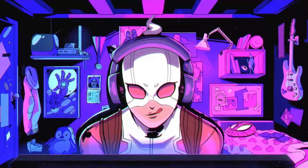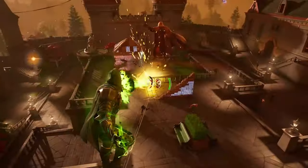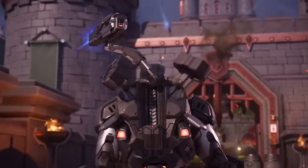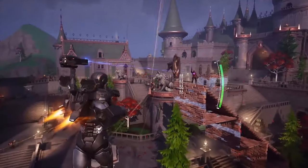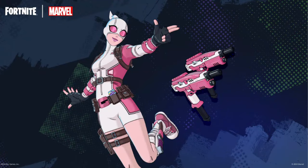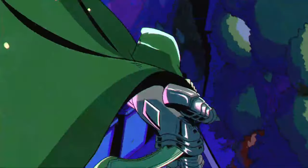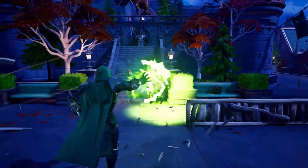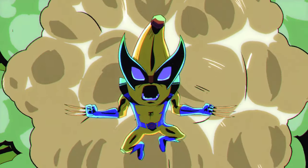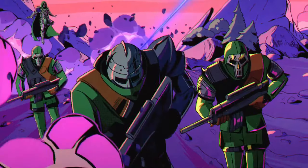For Marvel mythics and items, in Chapter 5 Season 4 we got Doom's Arcane Gauntlets, Cap's Shield, War Machine's Arsenal, Hover Jets, and the Auto Turret at the start of the season. Then throughout the season we got Gwenpool's Dual SMGs, Shuri's Panther Claws, Iron Man's Combat Kit and Flight Kit, and probably the craziest Marvel item of all time — the Armor of Doom from the Doom Island that would randomly spawn mid-game. We also got medallions and mythics for Doom, Mysterio, and Emma Frost.